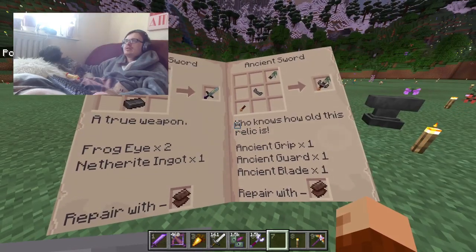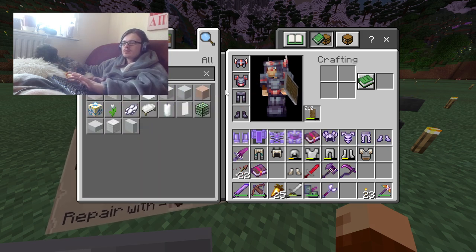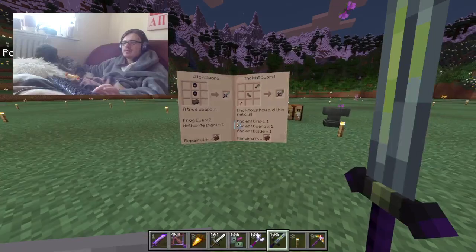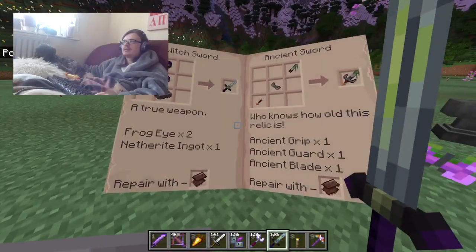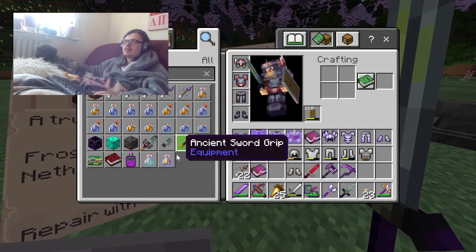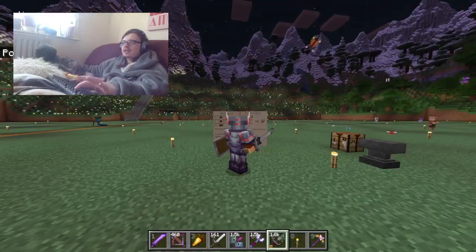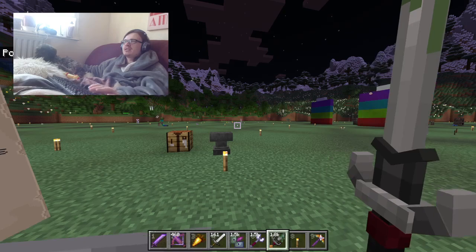Then you have the witch sword — it does eight attack damage, same as the mace. Again it should be more powerful because it uses an extra material, but it's a cool looking sword. Then we have the ancient sword — it was pretty obvious this was going to be a thing because you collect all the parts. It does nine attack damage, which is more than the others. I'd recommend going for the mace and then getting this ancient sword before any of the other swords.